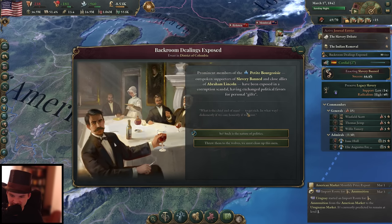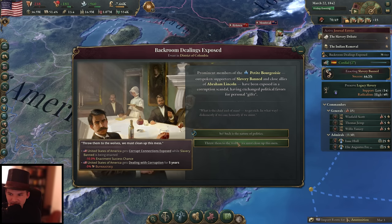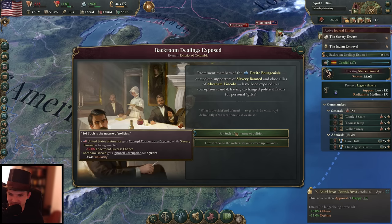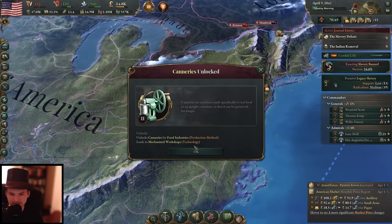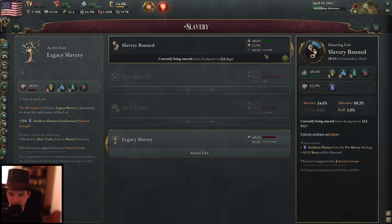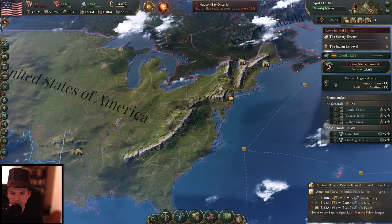19 days for the checkpoint of the slavery ban — this is interesting. Then we have it: it's just a debate. The petite bourgeoisie outspoken supporters of the slavery ban, close allies of Abraham Lincoln, have been exposed in a corruption scandal. Really? Are there only stones in our way all the time? The enactment success chance is going down by 10% — this is terrible. Or Abraham Lincoln gets a 50% popularity reduction. Let's go with the second option. I don't want Abraham Lincoln to be unpopular because he's going to play another major role soon. This is horrible — just a lot of problems all the time.